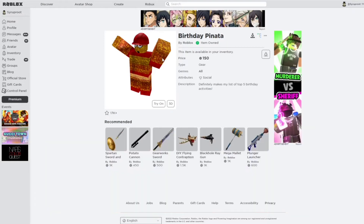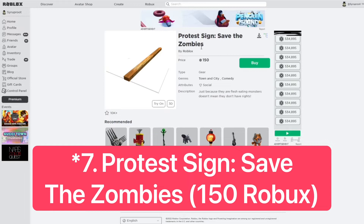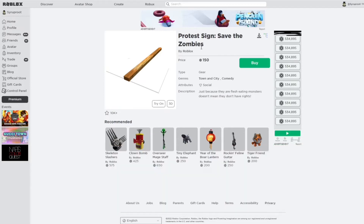For number 7, I chose the Birthday Piñata. This is a classic one and I think it deserves to go limited — it would make a great limited. For number 6, I chose the Protest Sign: Save the Zombies, because most of the protest sign gears on Roblox are limited, so this one should definitely be limited as well.